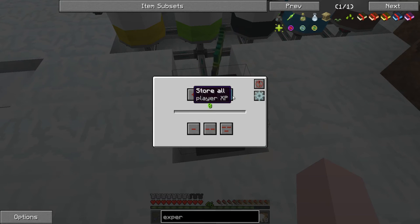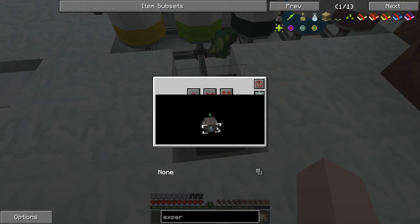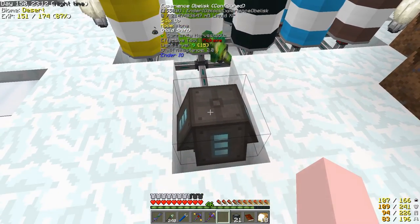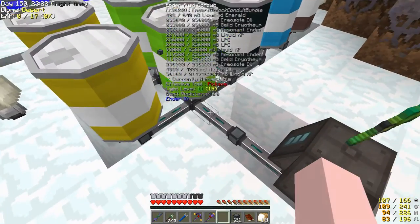Does this guy need power or something? I didn't think he did. The option is allow pull. So why can't I put my experience in? Oh — store all. There we go. My experience is in there now.